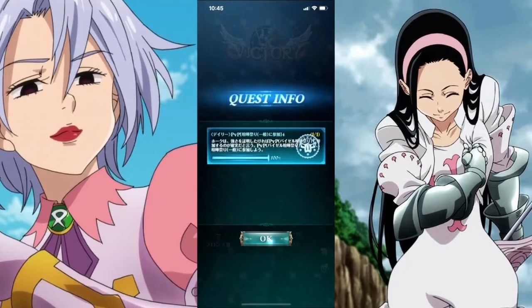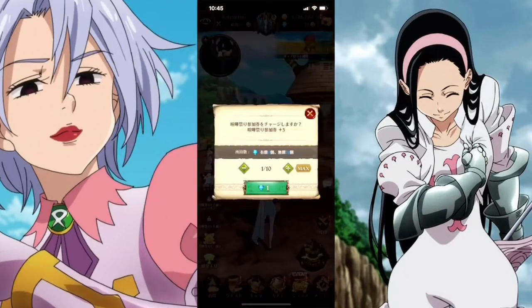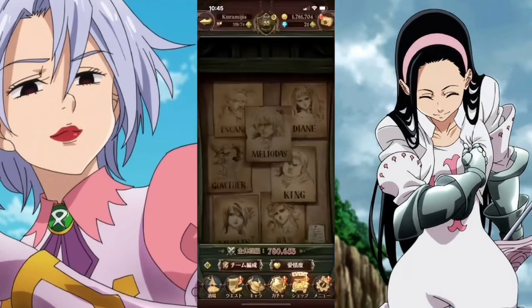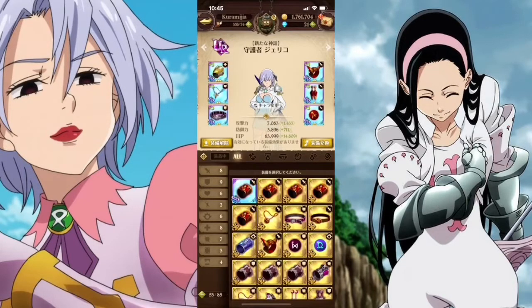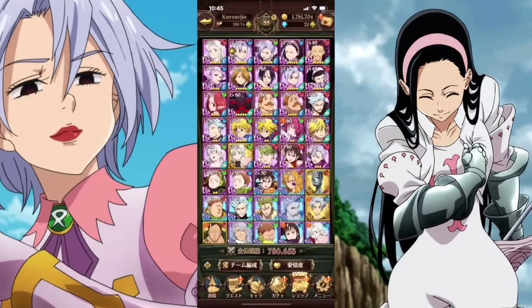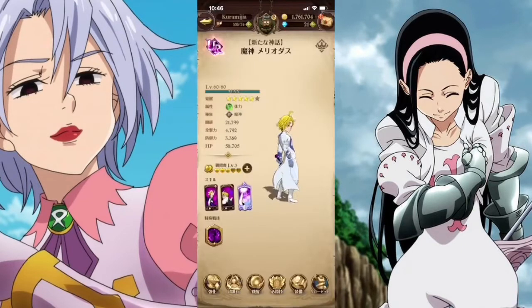That was another good showcase for Jericho. I ran out of PvP tokens, and I do not want to waste a gem, so that was my showcase. I do love this unit — she is pretty damn good at the stats I have her at. She could always get better if you upgrade her jewelry or get other pieces of jewelry. She's just that unit that always improves.